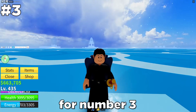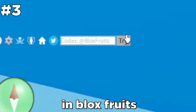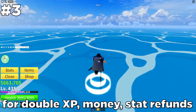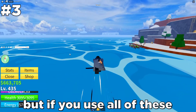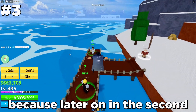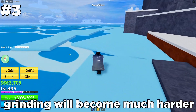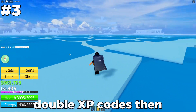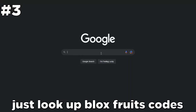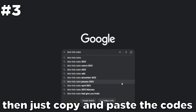For number 3, you should make sure you use your codes wisely. In Blox Fruits, there are many codes you can use for double XP, money, stat refunds and more, but if you use all of these the second you join the game it would be a waste, because later on in the 2nd and 3rd sea, grinding will become much harder and you will need all of those double XP codes then. To find these codes, just look up Blox Fruits codes, click any website, then copy and paste the codes.